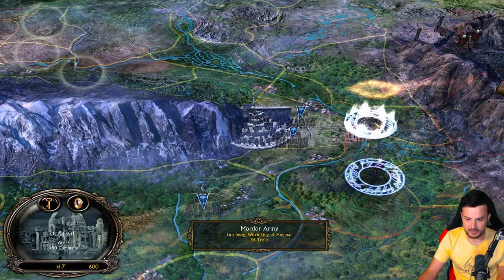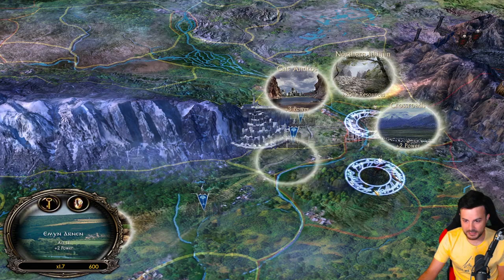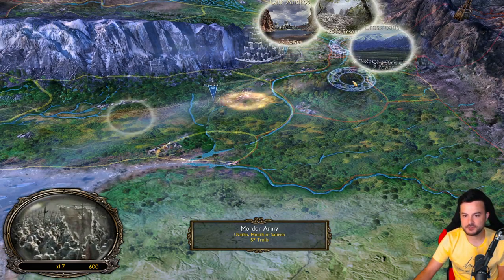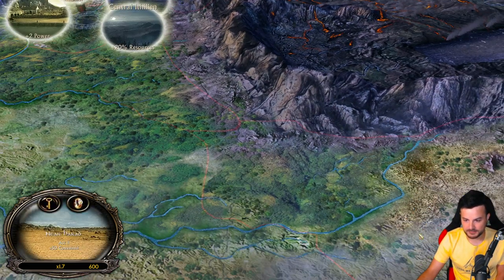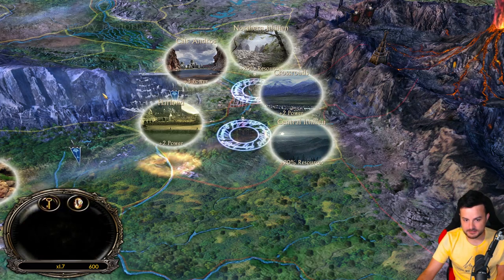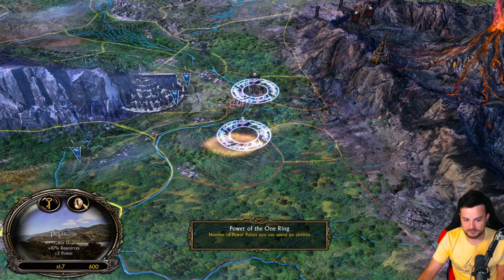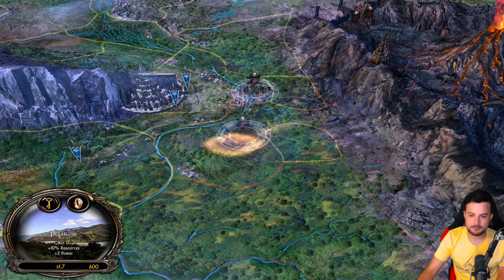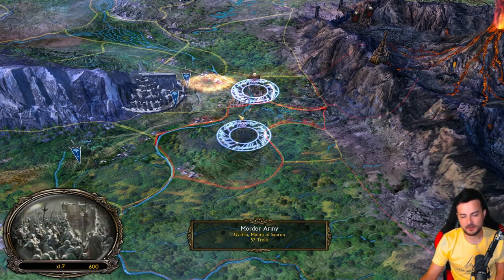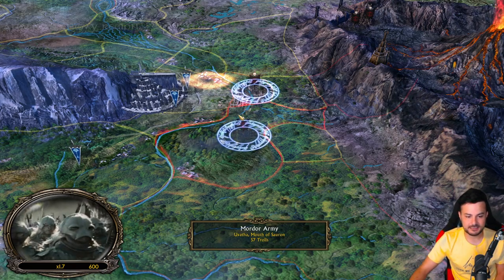Eastern Rohan, Noranorian - at this point in the campaign we need to hunt power points. We need to attack the maps which give us the most power points. In this case it's going to be Cair Andros. We have 10 power points collected now - I think we need 10 more for the balrog summon. But it could also be a challenge to win the Minas Tirith battle without summoning the balrog. We will see about that.